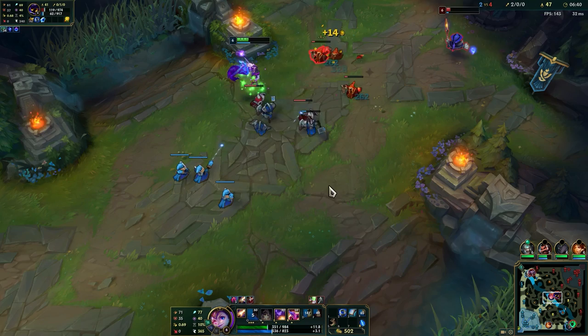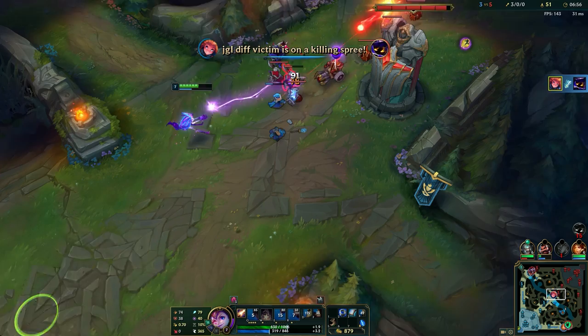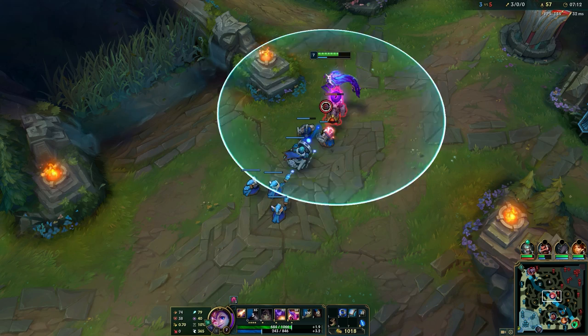My team is getting kind of wrecked this game. He's zoned - he could not escape that one. Put the E right behind him so he has no escape path, and his flash is down of course. Just push this - we need to get out of here and use our gold.